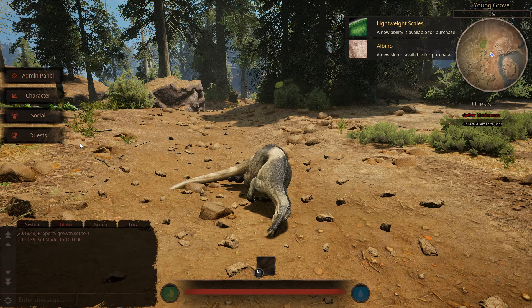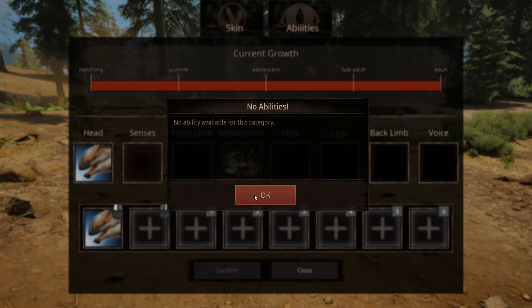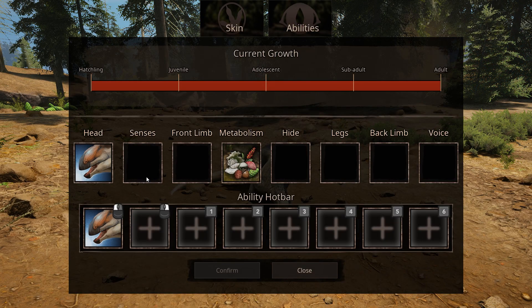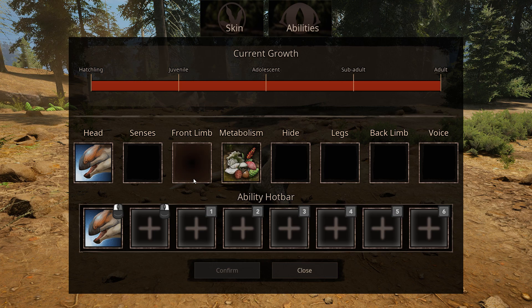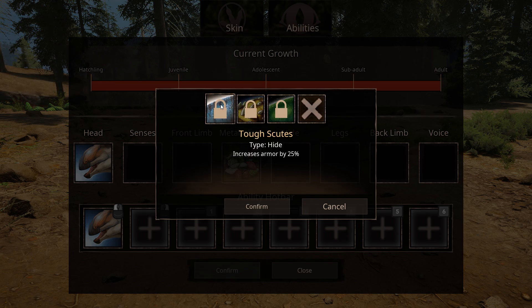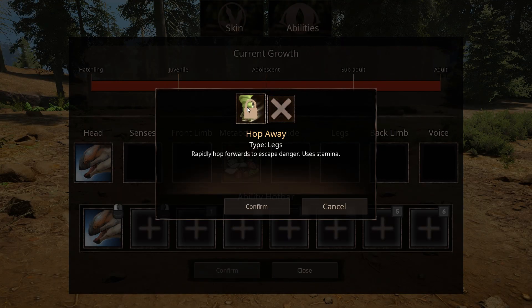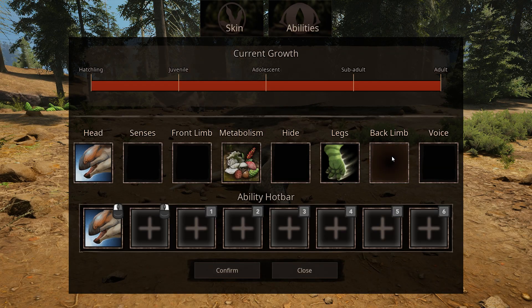Campto also has a new ability, so we're gonna check that out. There's no senses ability but there's a slot for it, so let's hope it gets one. It also has a slot for front limb — no ability yet. There's Hide, Lightweight, Resilient, and Tough Scutes. And this is the new ability: Hop Away — rapidly hop forwards to escape danger, uses stamina.